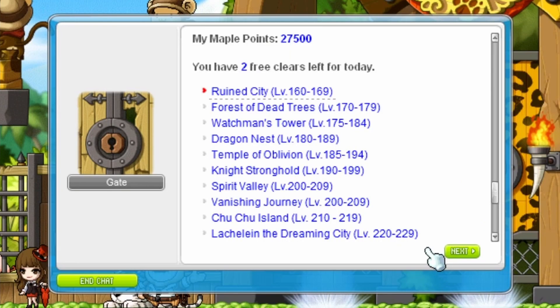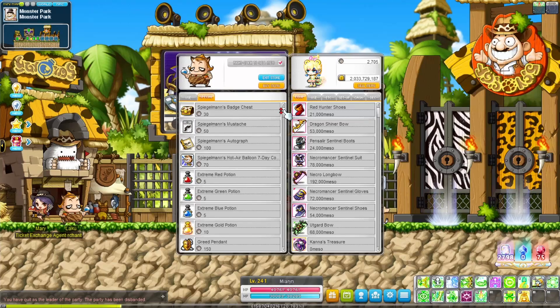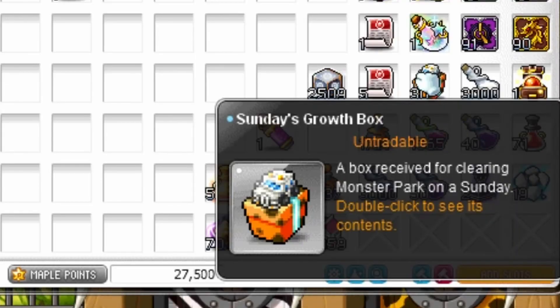Monster Park gives 2 entries per day, with an extra 5 entries available from the cash shop for meso or reward points. Gain boxes with assorted items and use the coins to buy these. 7 clears unlocks a medal, and unlock all 7 stages to unlock another medal. The Sunday box gives experience coupons.